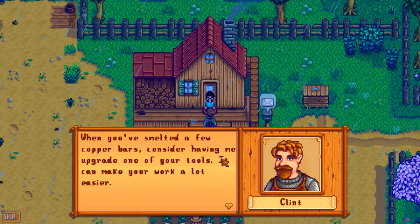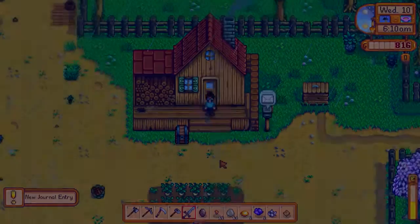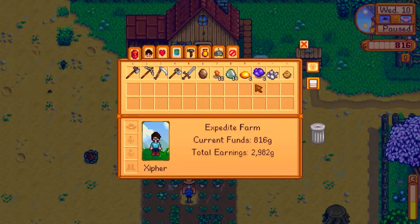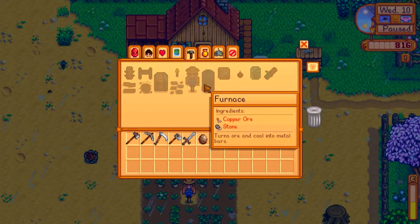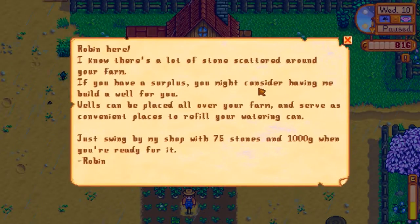Sorry to think you're gay, Clint. When you've smelted a few copper bars, you'll be able to upgrade your tools. New journal entry: craft the furnace. Furnace requires 25 stones and copper ore — I need eight more copper ore and a lot of stones. Robin says if you have surplus stone you might consider having her build a well: 75 stones and 1000 gold. Robin, you're a ripoff.